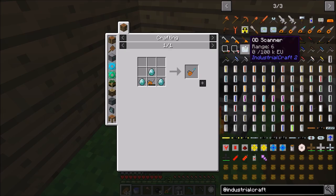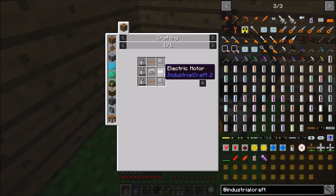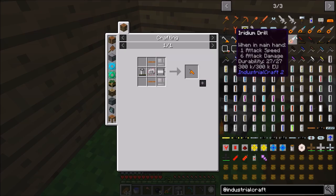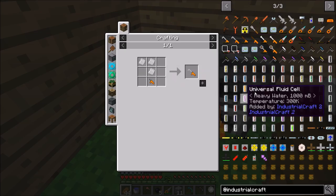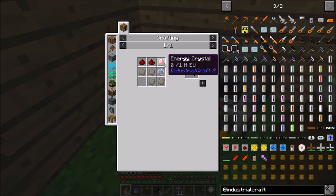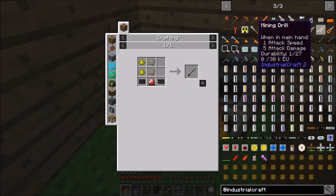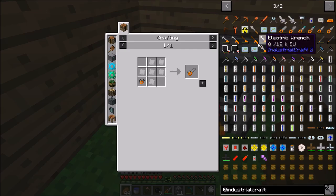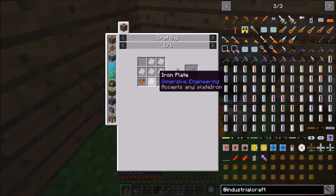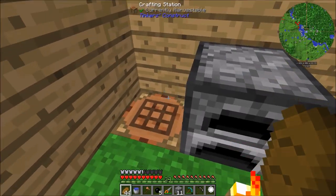Let's make a couple more tools for the episode. The mining drill can be upgraded with diamonds to mine harder materials, but for now we'll leave it. Next I want to make the chainsaw. Some of these tools require different power unit sizes — there's a smaller power unit and a small power unit. We can't build the mining laser yet — that's too expensive. Let's build the chainsaw, and then the electric tree tap and the wrench.